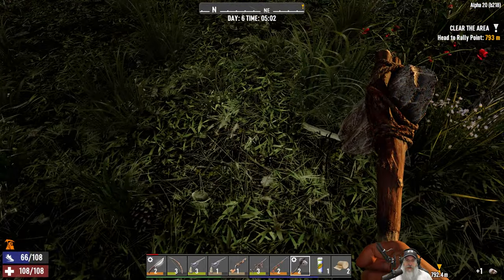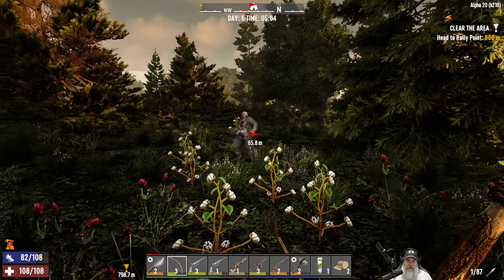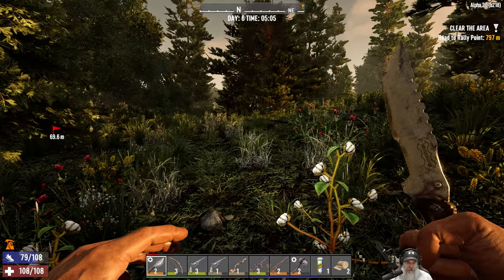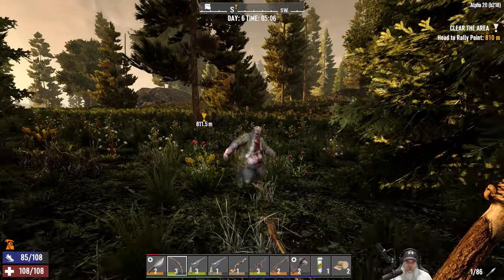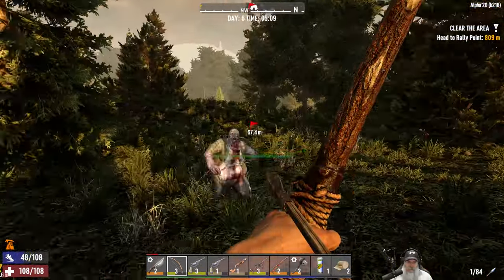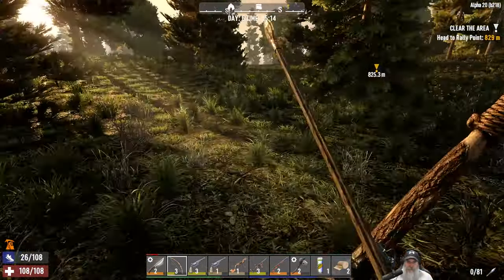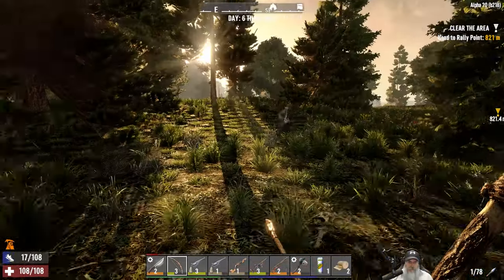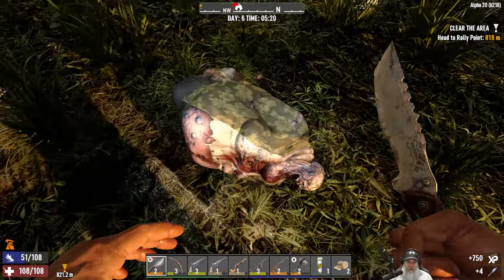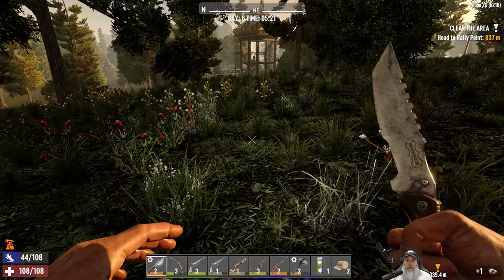Oh, there's a zombie — didn't even see him. We're going to try and avoid getting hit as much as possible. I do want to get a bleed on him though, so let's risk getting in there just to get a bleed going on him and then use arrows on him. There he goes — okay, got him taken care of.